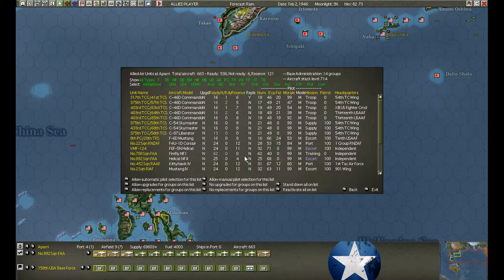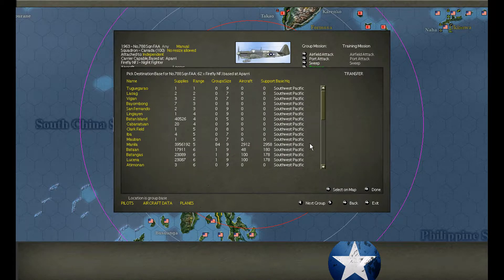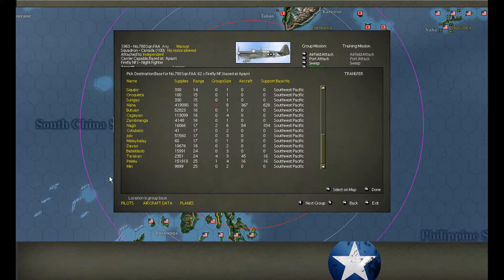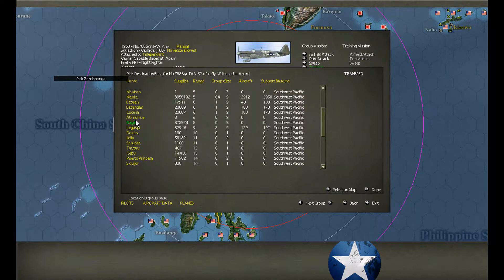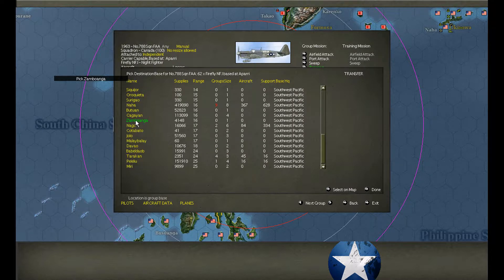No new arrivals at Manila. At Apari, we're still sending base forces up by plane. Here's another squadron of night fighters. Let's put on the drop tanks — they're rested, no fatigue.